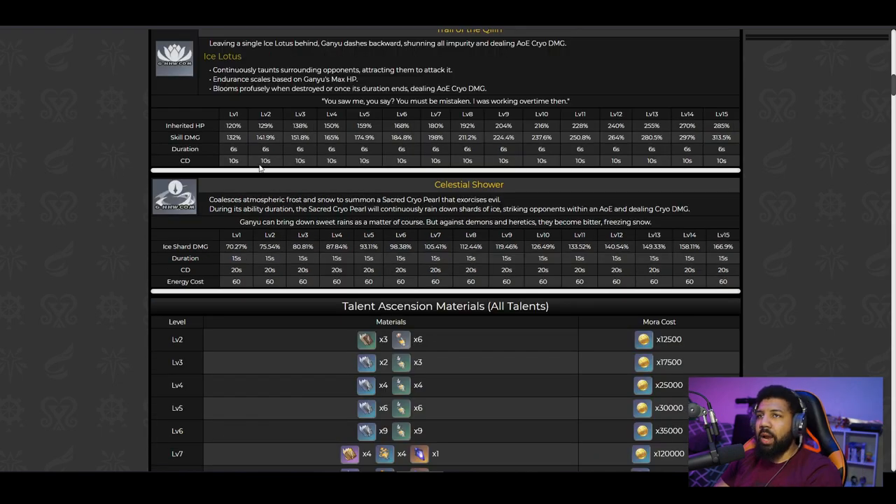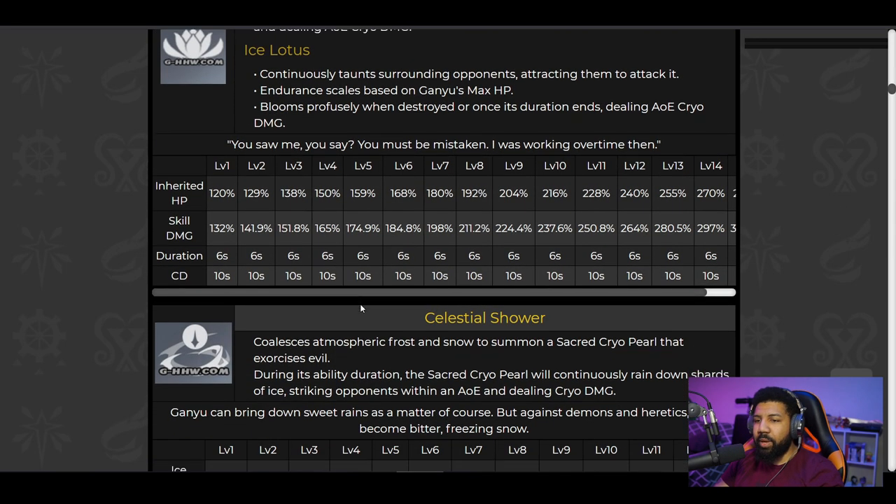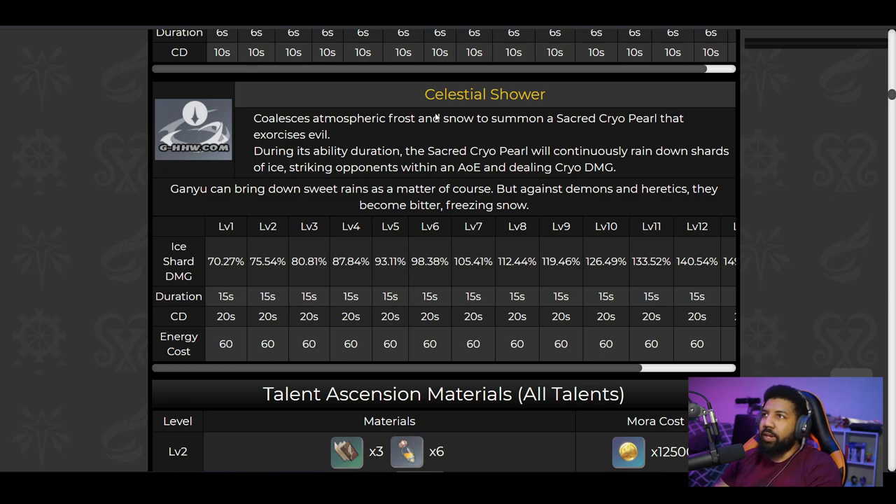Celestial Shower is her elemental burst — the big orb she drops on everybody. She summons a Sacred Cryo Pearl that continuously rains down shards of ice, dealing AoE Cryo damage to opponents. At talent level six, the damage is 98.38%. Cooldown is 20 seconds, energy cost is 60 — not that expensive. But I don't see this being a rapid cooldown ability like Albedo's setup.